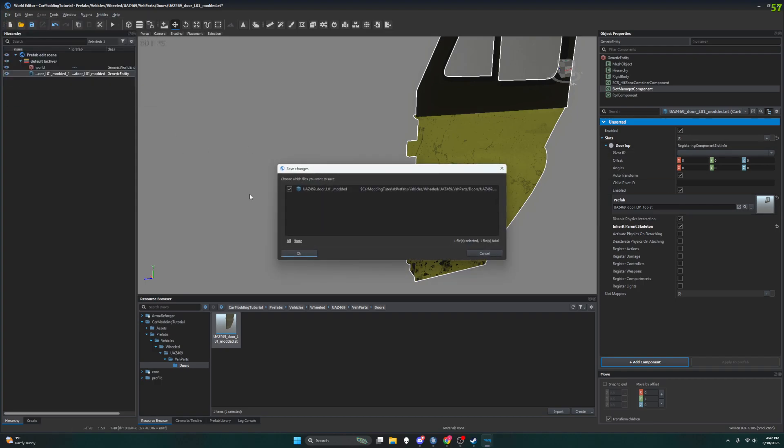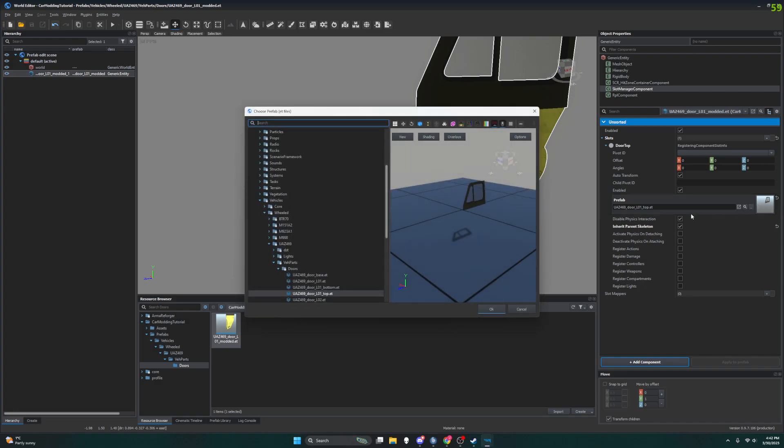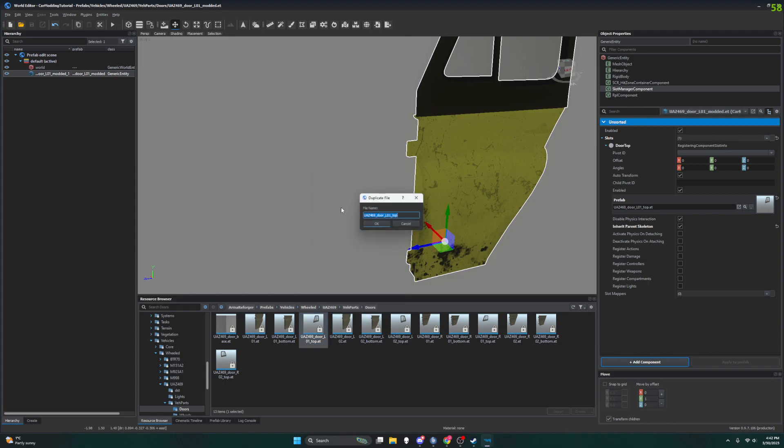All right, so it looks like we have another prefab for the door top. So before we do anything else I'm going to save this prefab with options, my door Left 01 Modded. I'm going to click on this — I can see where this thing is stored. Let's get this to open up in our resource browser and same thing as before: I'm going to Duplicate to Car Modding Tutorial and add the name 'modded.'